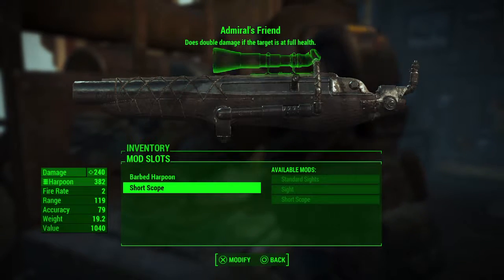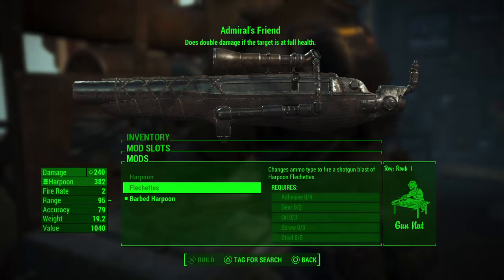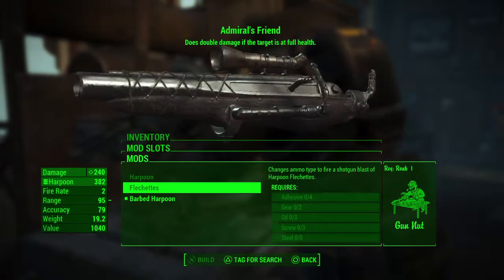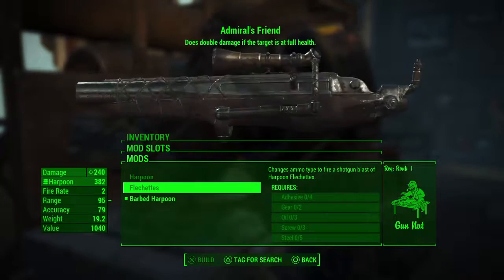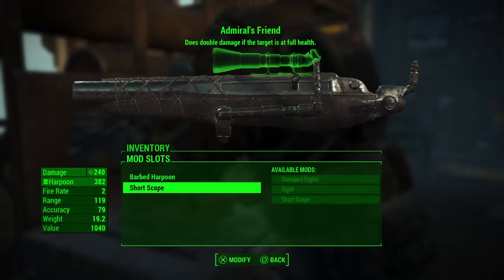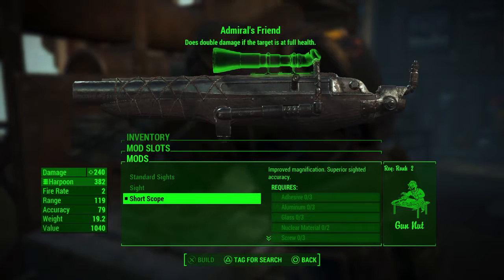Now if you want to use a shotgun-type blast, the standard sights and the harpoon flechettes are a better combination. But if you want to make this harpoon look more like a sniping weapon — and make it look as cool as it does — you want the barbed harpoon and the short scope to make it more like a sniper weapon.